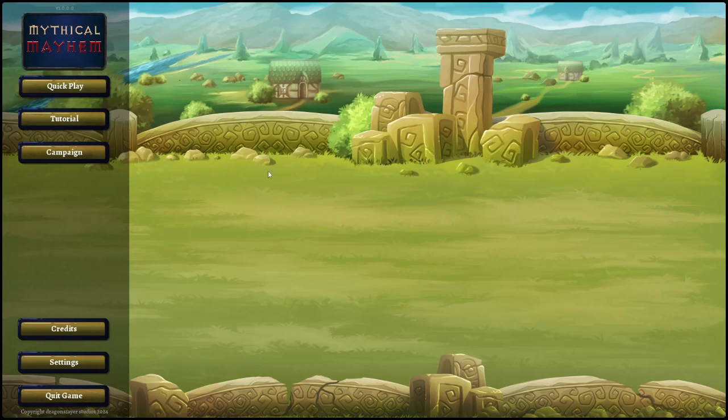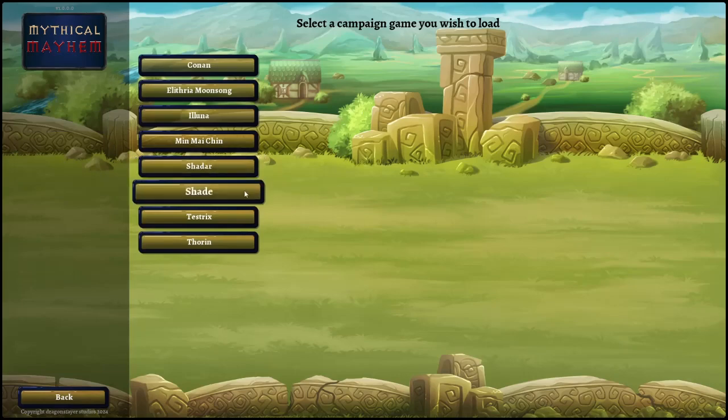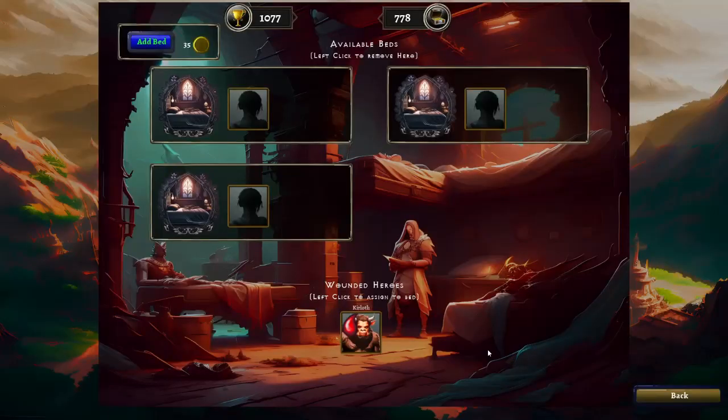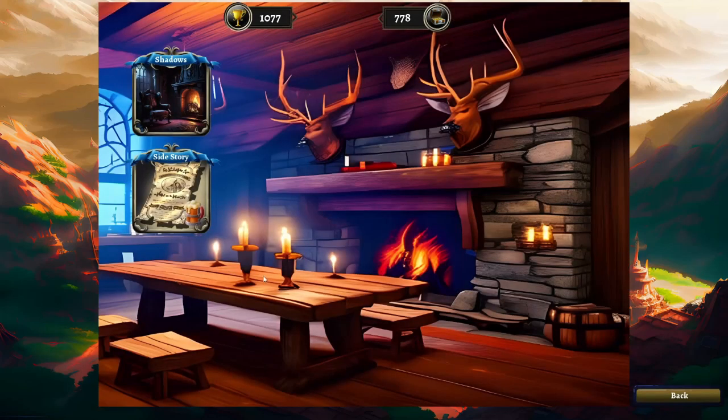Welcome back to episode 35 of our campaign playthrough of Dark Hero Shade. We are not going to change anything up with our commerce or infirmary. We will put our hero Kirloth in there. We will go to the tavern and do our tavern tale.